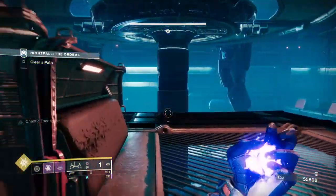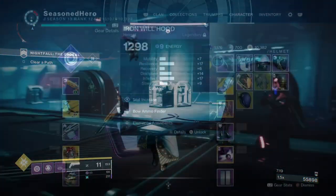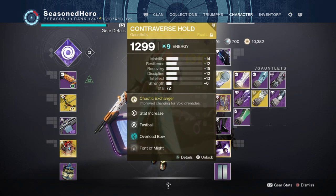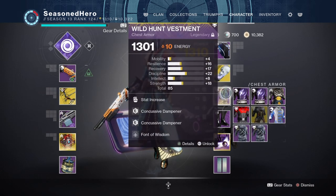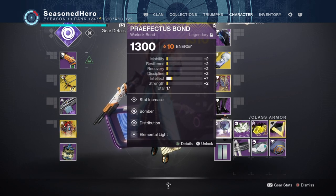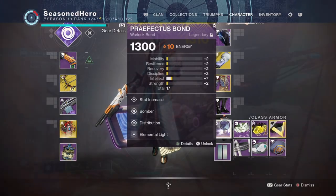Here are the mods that dictate how the build works behind the scenes. For helmet: Intellect, Bow Ammo Finder, and Elemental Armaments mod. Arms: Resilience, Fastball, Overload Bow, and Font of Might mod. Chest: Discipline, Protective Light x2, and Font of Wisdom mod. Legs: Discipline, Better Already, Invigoration, and Elemental Ordnance mod. Bond: Minor Intellect, Distribution, Bomber, and Elemental Light mod.